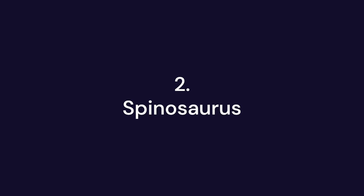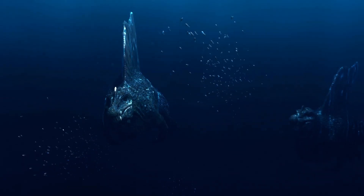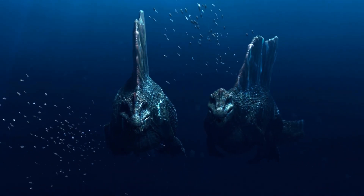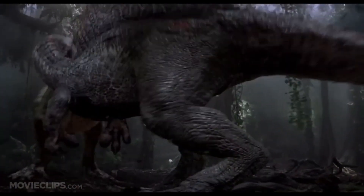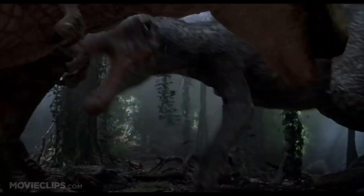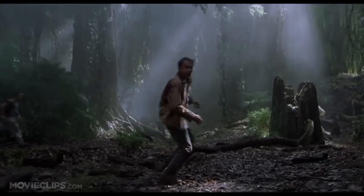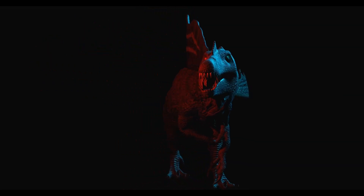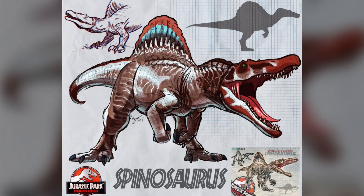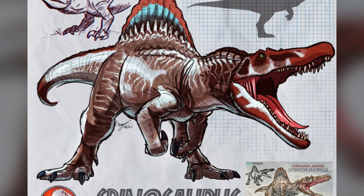In second place is the iconic Spinosaurus, the massive predator from Jurassic Park 3. This dinosaur is not only a giant on land but also a deadly aquatic predator. It's so powerful it took down the franchise's former king, the T-Rex, in a shocking showdown. With an equally strong bite and aquatic hunting ability, the Spinosaurus is a threat whether you're on land or water. And let's not forget its relentless pursuit of the humans across Isla Sorna and just how bloodthirsty this Spinosaurus is in Jurassic Park 3.